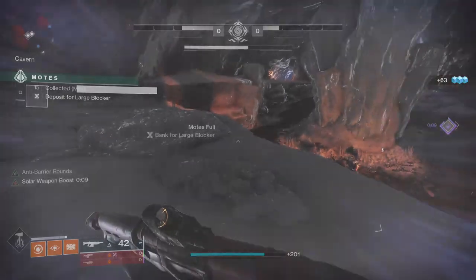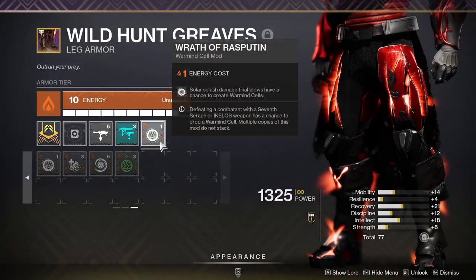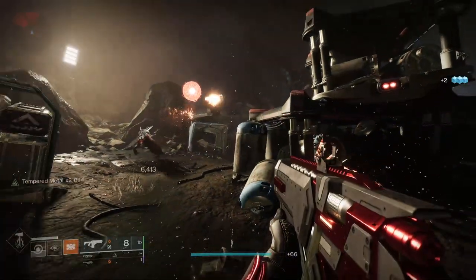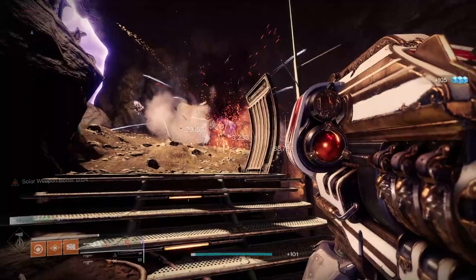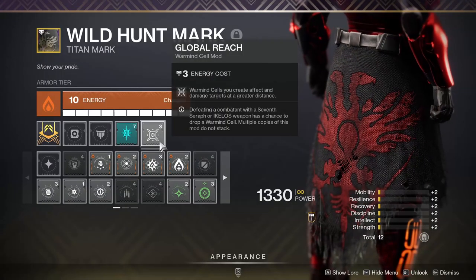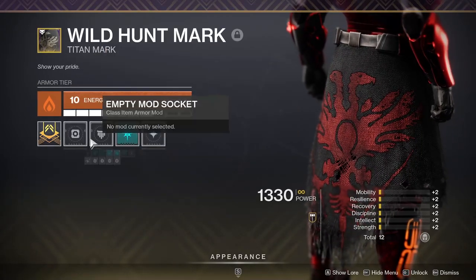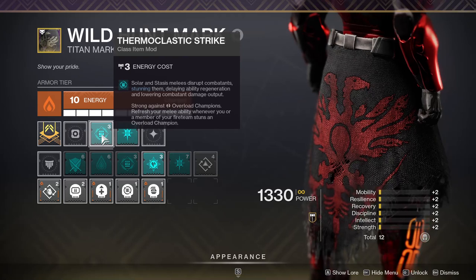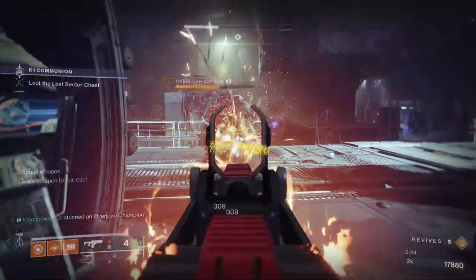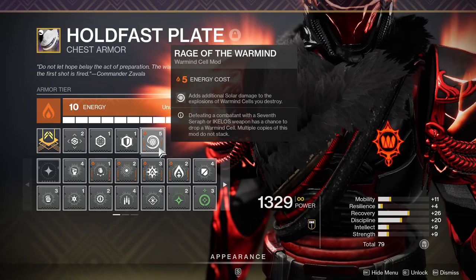To do that, we're slotting the mods Wrath of Rasputin and Global Reach. Wrath of Rasputin makes kills with Solar Explosions have a chance to spawn a War Mine Cell. Those can proc from any one of your abilities, from Gjallarhorn itself, or from kills with any one of the Wolfpack rounds. With Global Reach equipped, the War Mine Cell explosion travels even further. You want to put this mod on your class item, and swap it out with Thermoclastic Strike from the artifact when you need to stun Overload Champions.